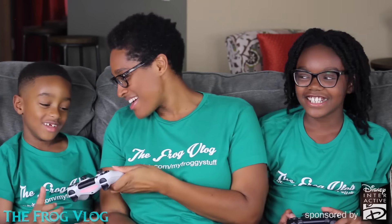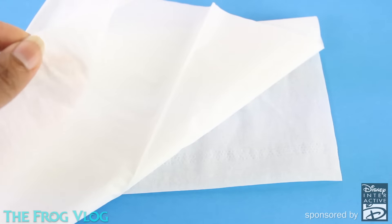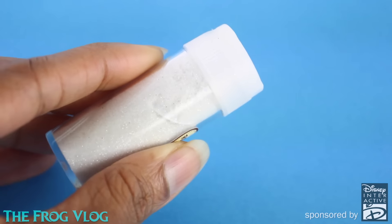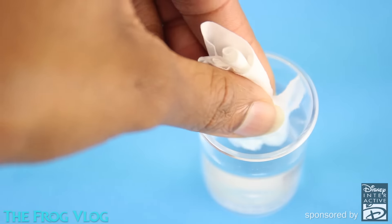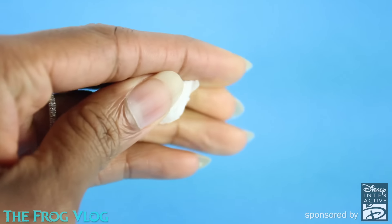Playing this game has me totally inspired. I'm feeling like making a craft. So Froggy Boy, you want to play? Yeah! I am going to make a snow cone for a doll using tissue, water, washable markers, paper, white glitter, and glue. I start by tearing off a piece of tissue, dip it into water, squeeze off the excess, and roll it into a ball.